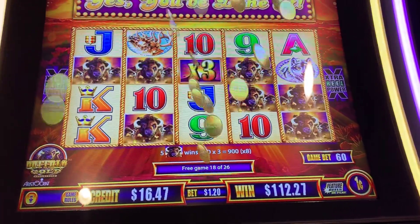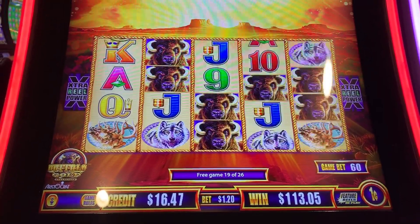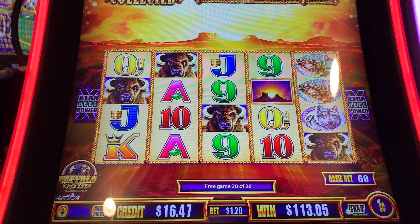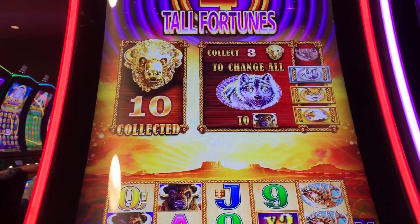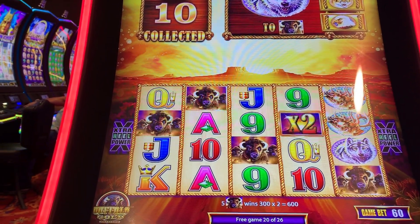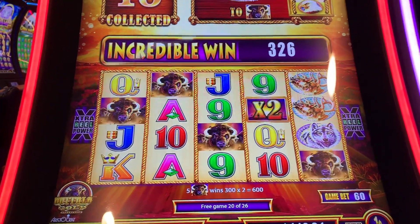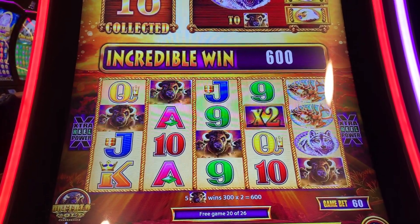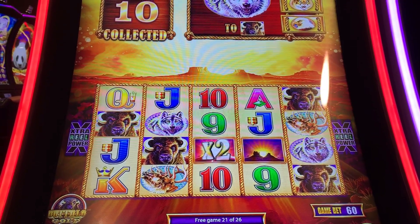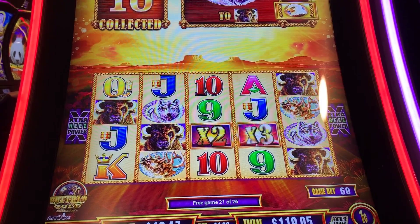I'm stuck between two security stands but I wanted you to see I'm betting 60 cents on this game. I'm at 26 spins, I'm getting a lot of Buffalo hits, I have 10 Buffalo heads. I started with $20. I am really hoping for a bunch of re-triggers and get those 15 Buffalo heads. I've never done this well at Buffalo so I'm really excited.